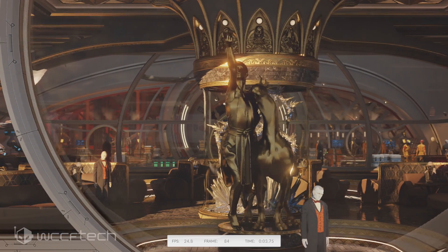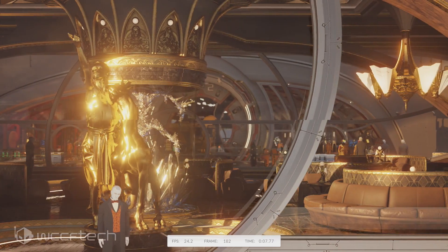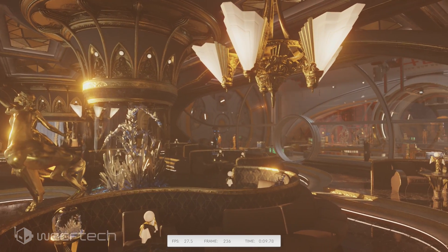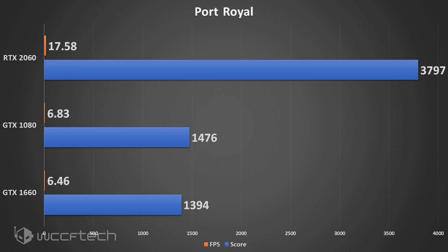We're going to kick things off with Port Royal, which features ray-traced reflections and ray-traced shadows. In this graph, you'll see the 2060 is way out in the lead. Admittedly, 17.58 FPS is not a very enjoyable experience, but this is a straight-up benchmark and that's just how those work. Let's jump into actual gaming titles and see how things fare.